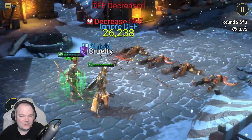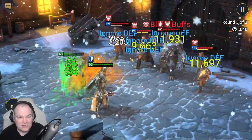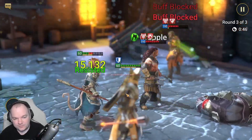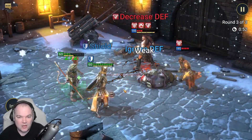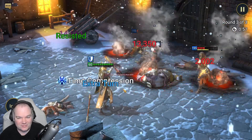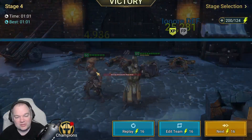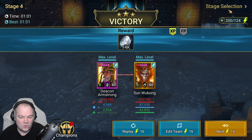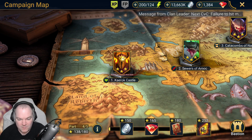Sun Wukong coming back to life is very valuable when you need both characters alive at the end of the run. This is energy-costly at 16 energy per run. You do have to be careful with timing, but the good news is Deacon doesn't hit very hard, so it's almost guaranteed that Sun Wukong comes back to life. My plan is to work my way through these stages.